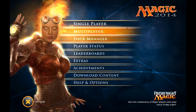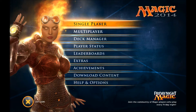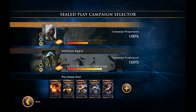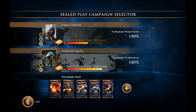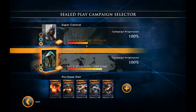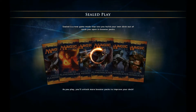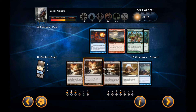Hey everybody, it's M-Bot and welcome to some Magic 2014. Today I just wanted to show you one of the sealed decks I made. These deck strength things are completely arbitrary — it's like if you have 14 creatures it pretty much just makes it awesome. So let me show you the deck real quick — it's three colors.